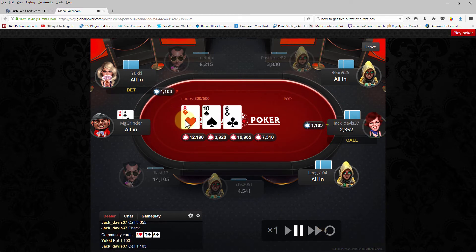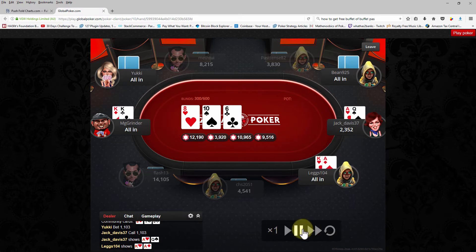So it's kind of confusing and you can look at how many different side pots there were. We go to the flop: 8, 6, 10. Let's go all the way down to the river so we can see everybody's hands. Pocket jacks, ace king, ace king, ace queen, and pocket kings.